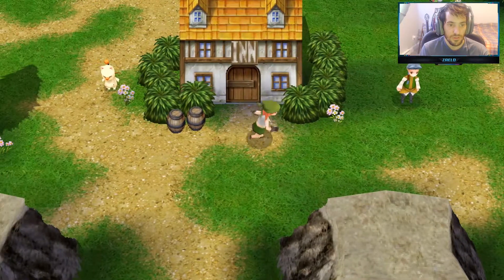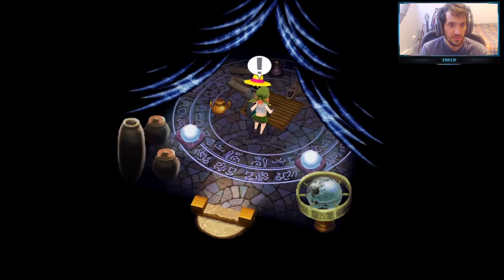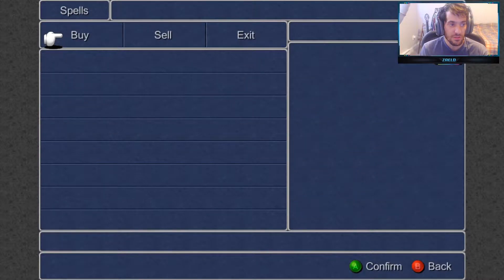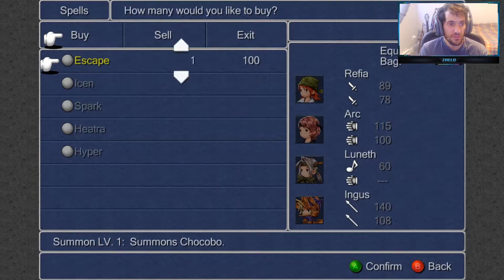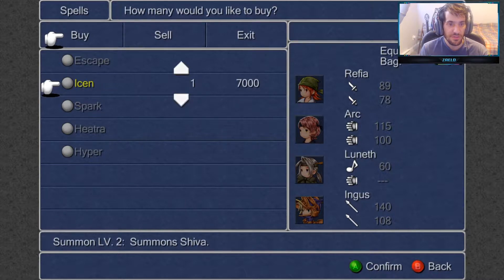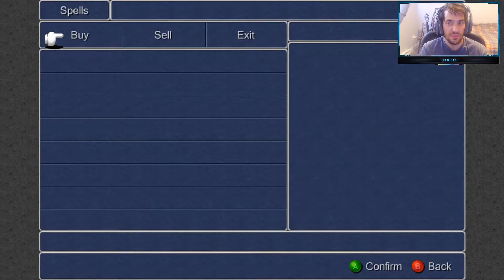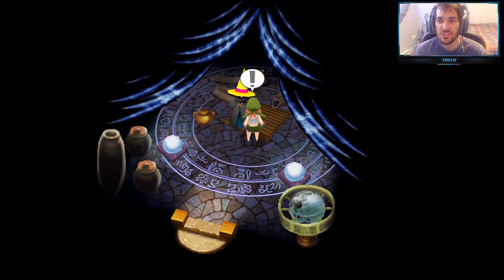We're looking for the summon shop here. I can't remember if it's this one — no, this is black magic. Look, this is the one. Let's buy: Shiva, Rama, Ifrit, and Titan. And we just got the achievement — 'No Such Thing as Too Many.' We have all the summon spells in the game now.